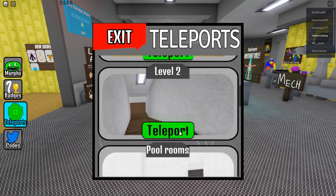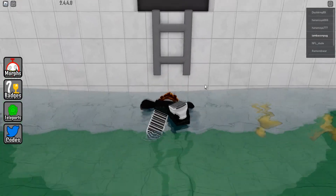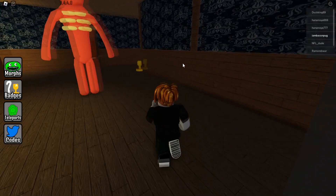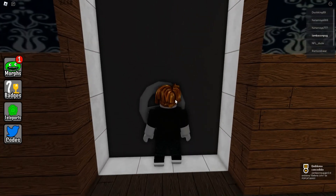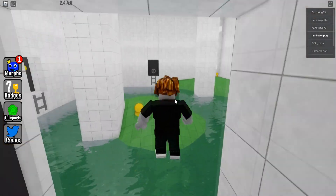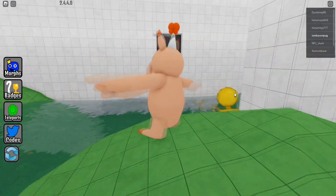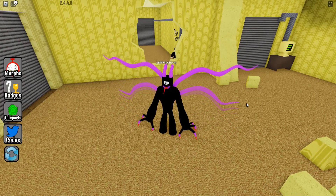For the next morph, we need to go to the Pool Room section. Open the front door, go in, and in this part a monster will appear, so take care. Just go and collect the morph, then get out as fast as possible. Let me open the doors to get out. This is the new morph — it's so cool and I like how he moves.